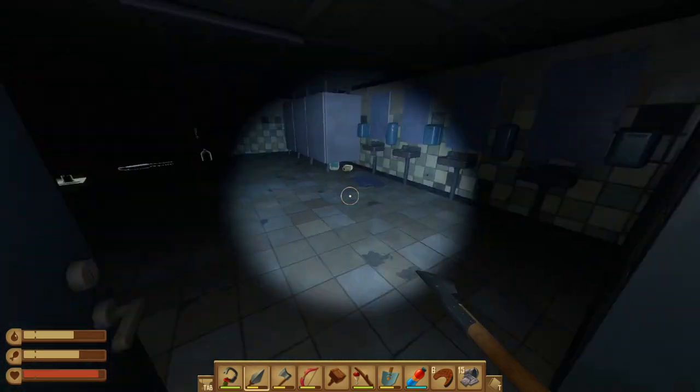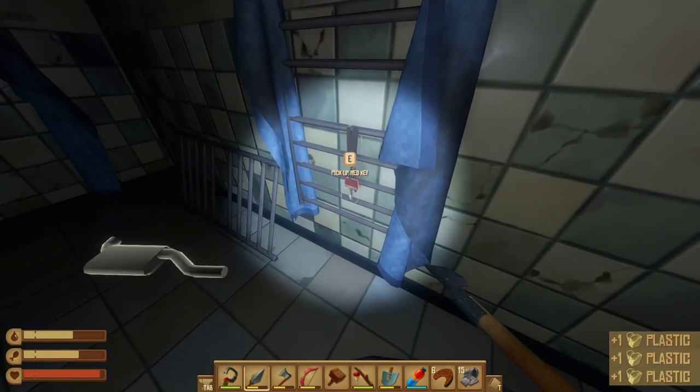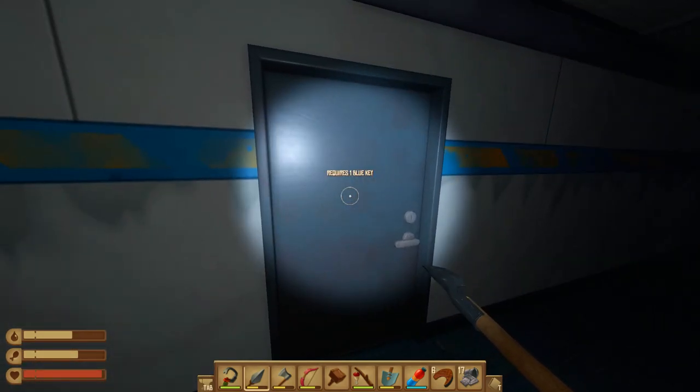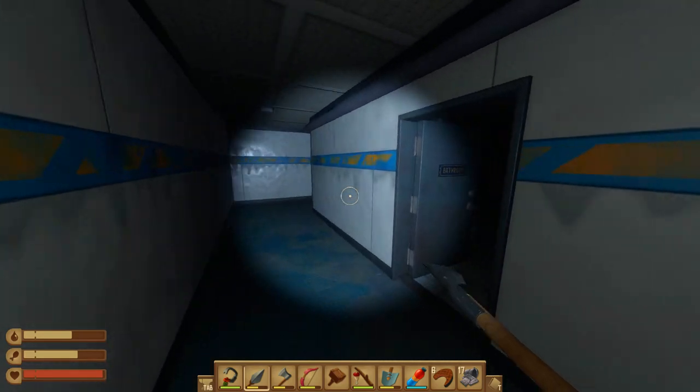Bathroom — don't mind if I do. Any mutant rats in here? No. Plastic though. There is a key right here — the red key. Did that door say we needed a red key? I don't even remember. Backtracking — yeah, it's a blue key. We have a red key, so there's going to be a door somewhere that needs a red key too.